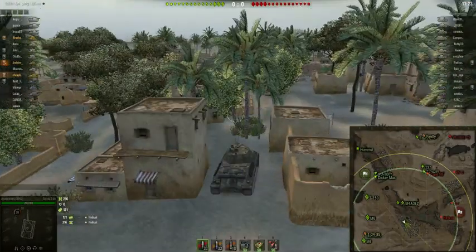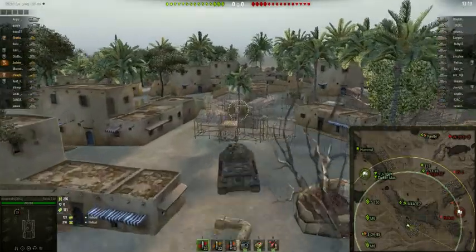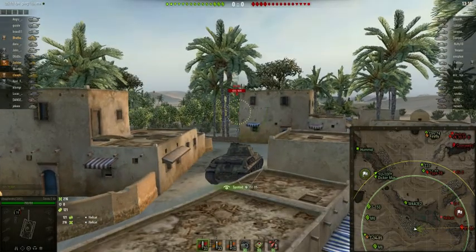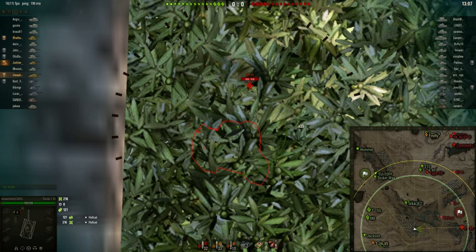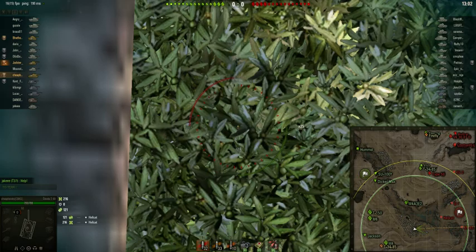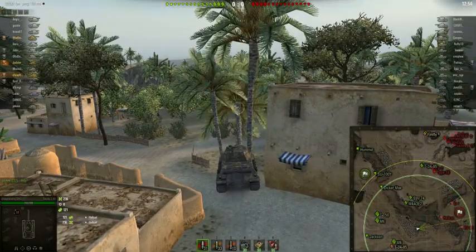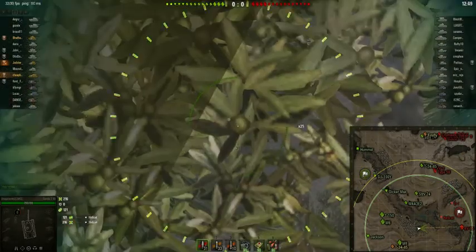Try not to knock anything down, but I do knock trees down. Knocking a tree down can give you additional cover — it's better to get the extra cover than to worry about someone seeing a tree knocked down. They have weak armor on the roof, so you can shoot high-explosive rounds and hit the roof of the tank. I knocked a bunch of trees down and it gives me a little bit of extra cover.